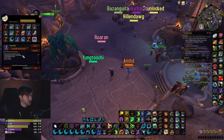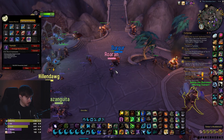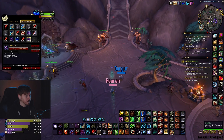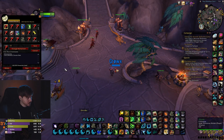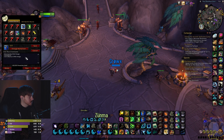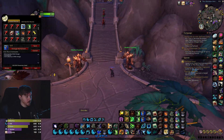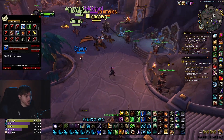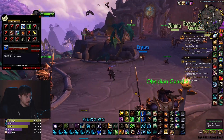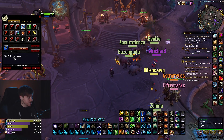The Shadow Meld macro casts Meld and Prowl at the same time in one button — it's kind of like Vanish. I can just spam R or Shift+R and it will Shadow Meld for me. The Wild Charge macro lets me leave my form and fly to a teammate with Control Scroll Up — really nice if you get knocked off and a teammate is on a corner. There are two variants: party one and party two.